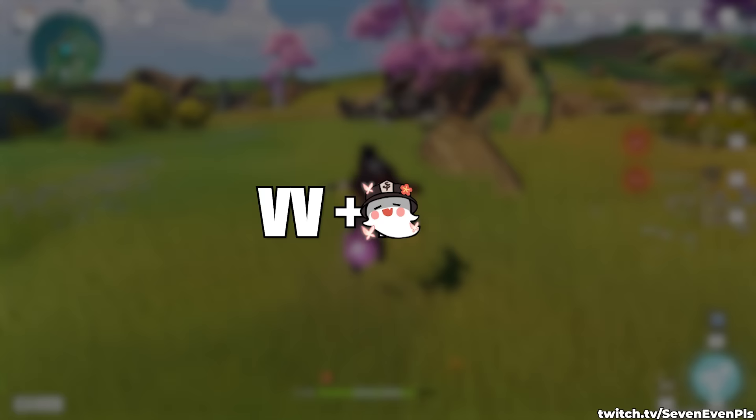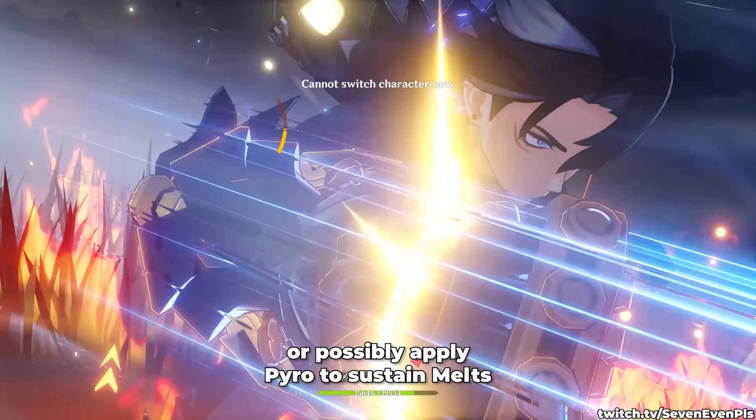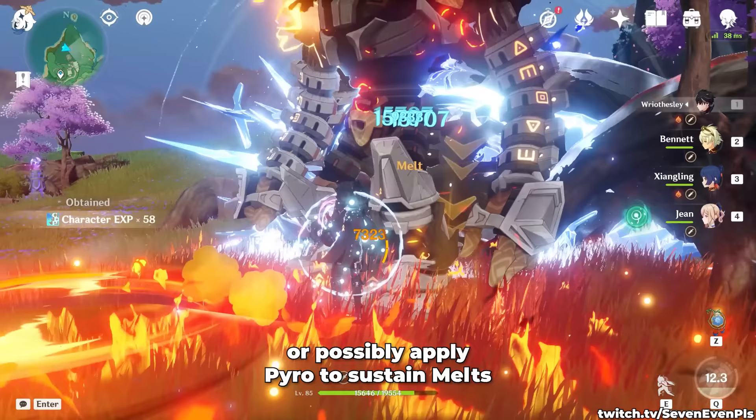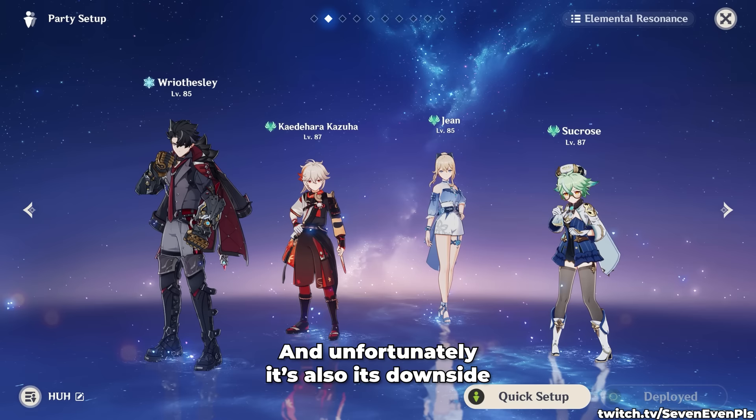VV Melt teams can play characters like Kazuha or Jean for one or two main purposes: swirling both Cryo and Pyro, or possibly applying Pyro to sustain Melt. The second might not be necessary, especially if Xiangling is there, but the first is the real focus of an Anemo unit in a Reisly team. And unfortunately it's also its downside, as double swirling can be really tough to do and not result in high uptime.